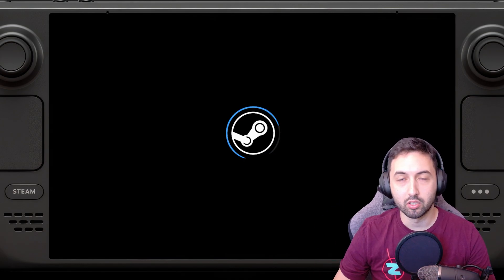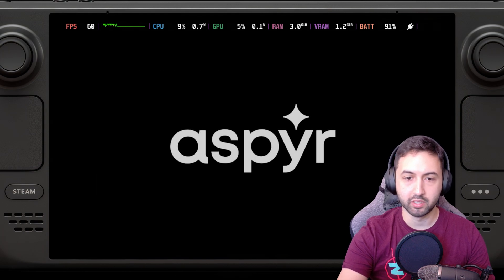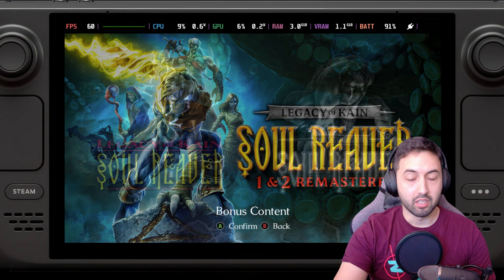You'll have black bars at the top and bottom of the screen, but if it only bothers you because you don't like the cropped UI, well, there you go.